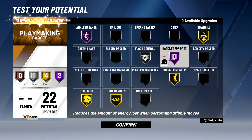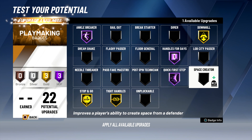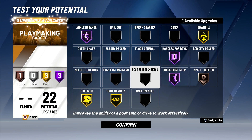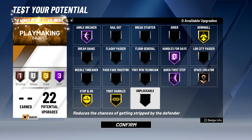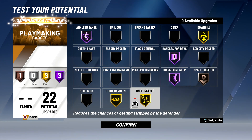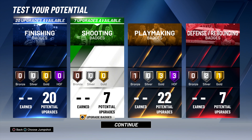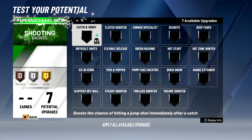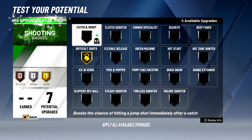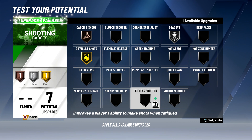I put stop and go on gold for now, and I'm probably going to take away floor general. I put quick first step on Hall of Fame — that's definitely something you want. In the gameplay you'll notice how fast my character goes off first steps, size-ups, and triple threat sets, especially with 95-plus speed. I put unplugable on gold too — if you don't have unplugable on gold or Hall of Fame on a point guard build, you're probably getting plugged every time. Stop and go is worth experimenting with for slasher builds.